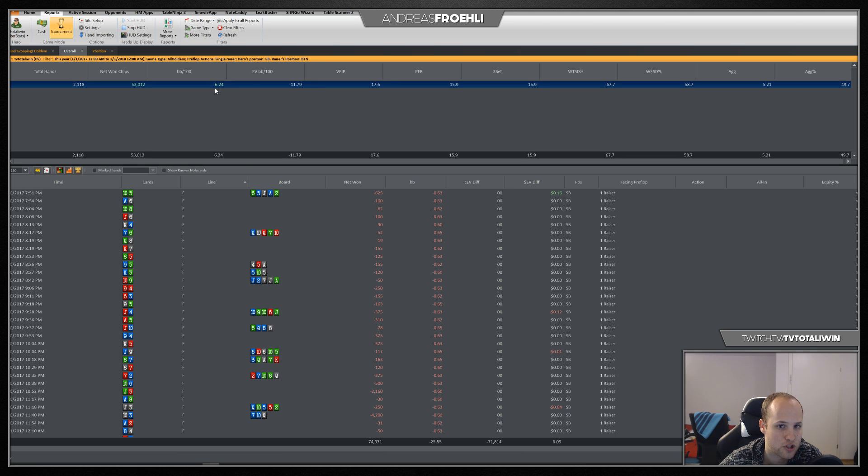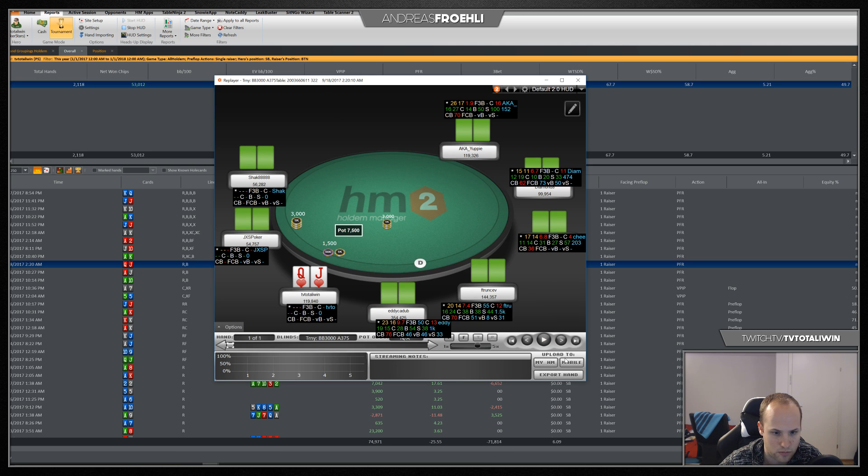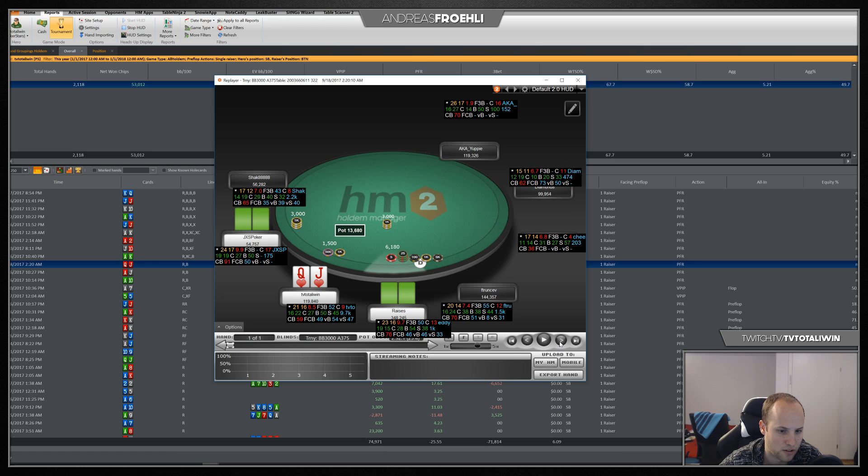My three-bet frequency is quite high at 16%, so I attacked opponents from the small blind when they opened the button a lot of the time. This paid off as they folded a bunch. Here we're in the small blind, we face a button open and three-bet with queen-jack suited. I'm committing against this guy, he calls, and we take it down.